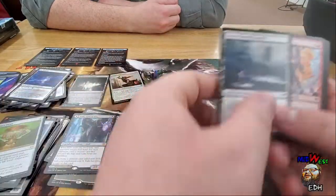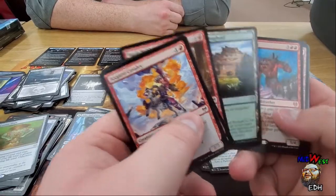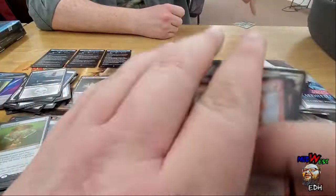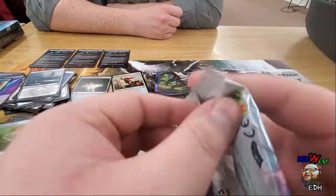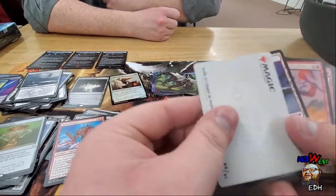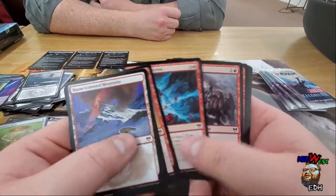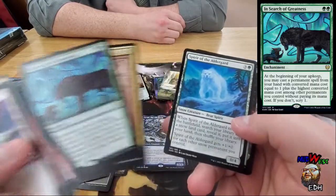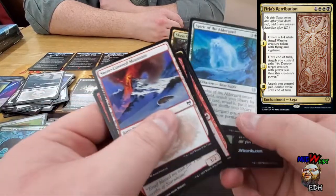We got Vorinclex! So if I don't pull a Vorinclex, that's your Vorinclex — everything else is just gonna be a disappointment. We are just rolling in the mythics though. In Search of Greatness is an awesome card — I love that card, that card's broken!